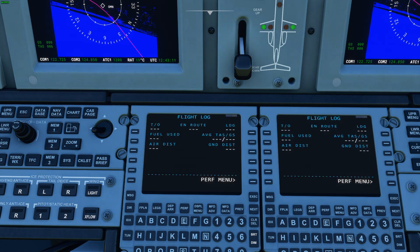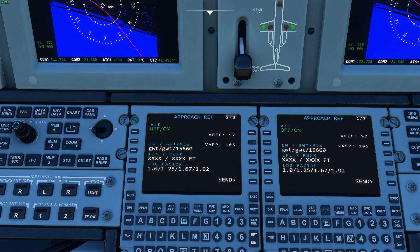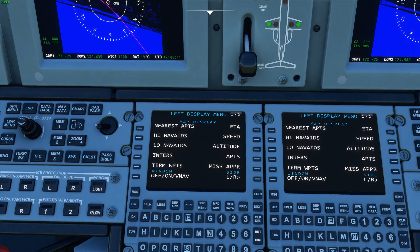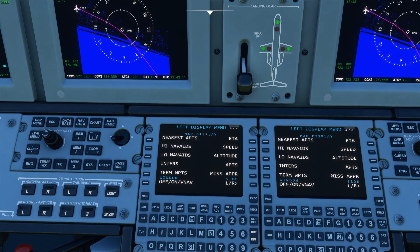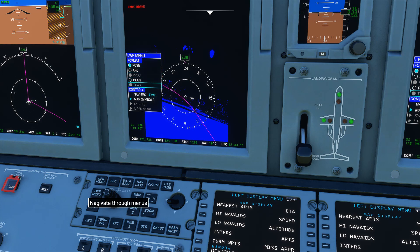Perf trip is non-functional right now. The flight log will be updated so you can see takeoff time, time in flight, fuel used, average ground speed, distance, and landing time. The approach reference page works similarly to the takeoff page — you enter the information and it generates numbers on the next page. Currently non-functional but will be done shortly. The display menu is also non-functional — it's where you'd toggle nav aids and map symbols on or off from this screen instead of using the knobs.